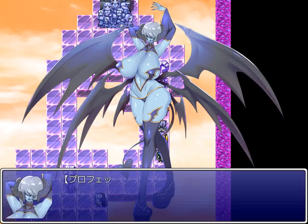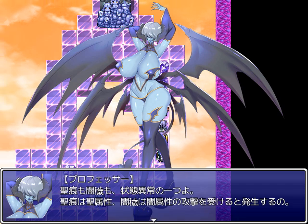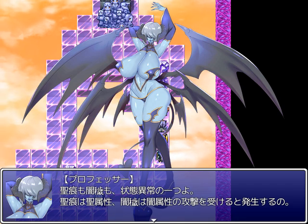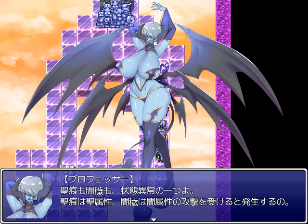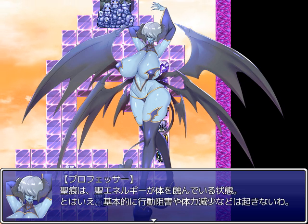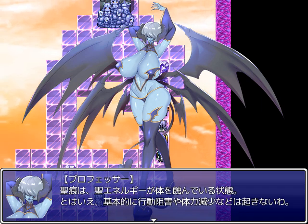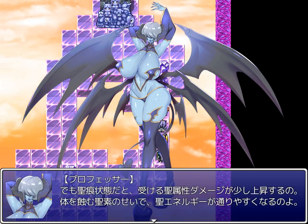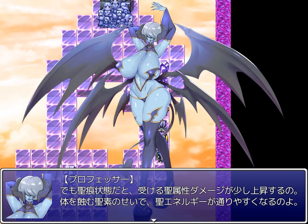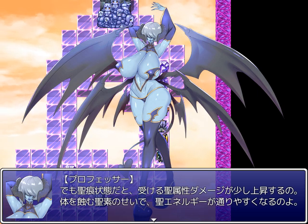Holy Mark and Dark Stain are both types of status effect caused by taking damage — Holy Mark by Holy Damage and Dark Stain by Dark Damage. Holy Mark is a status where you're adversely affected by Holy Energy, but it doesn't impact your ability to act or lower your stats. Under Holy Mark status, the damage you take from Holy Element will increase a little. Due to the effect of the Holy Essence in your body, Holy Energy conducts through more easily.